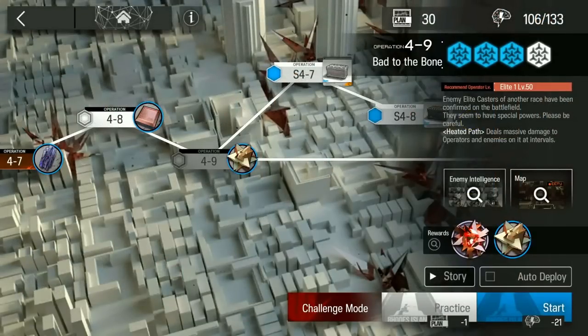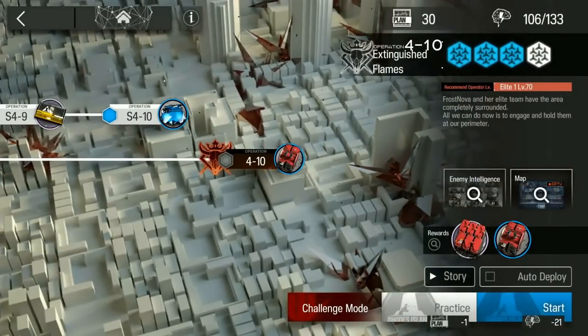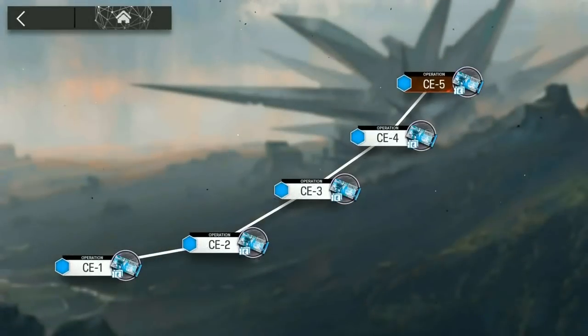Next, let's move on to clearing of stages. When you're just starting out in the game, take reference to the recommended operator level tag when entering stages, as this is a good indication of what your squad's general levels should be. You can clear stages with a lower level than the proposed requirements, but if you're new, you're not exactly expected to be an instant big brain. By the time you have a nice squad with all Elite 1, you should be able to clear out chapter 4 and the supplies farming stages, where you can easily begin your farming journey in the game.